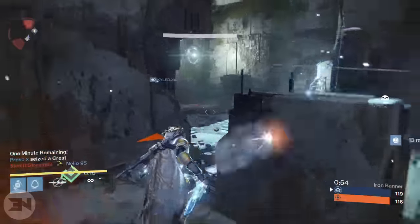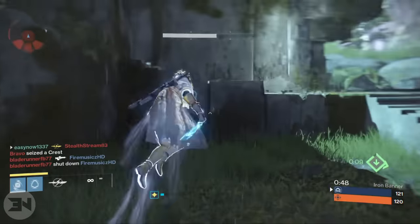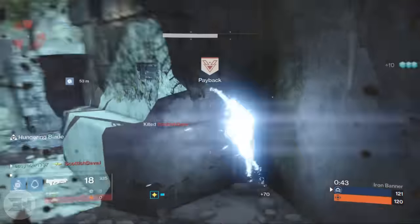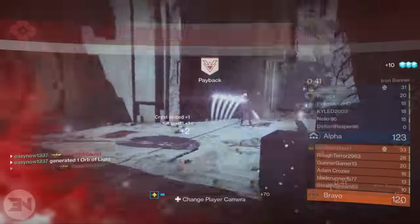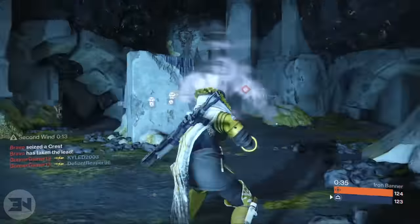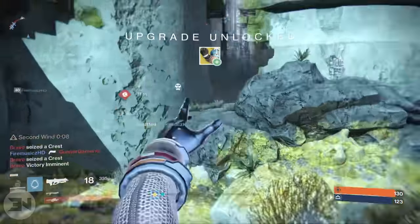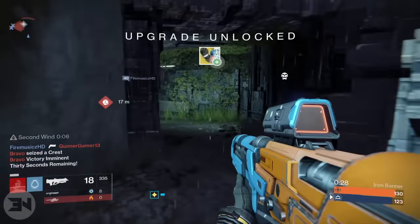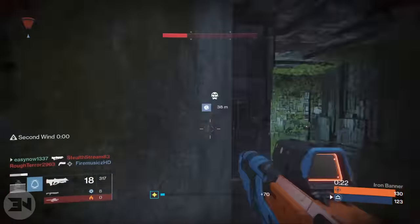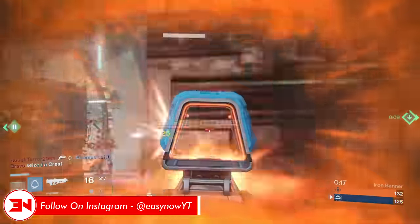Before this, my favorite weapons were the Doctrine of Passing, Might of the Multitools, The Waltz — a similar pulse rifle — and the Iron Banner's Clever Dragon. I was also using The Last Word a lot but couldn't really settle on a gun. Now that I have this weapon, I don't see myself using anything else. I'll use The Last Word every now and again because it's fun, but for general Crucible play this is the weapon I'll turn to.